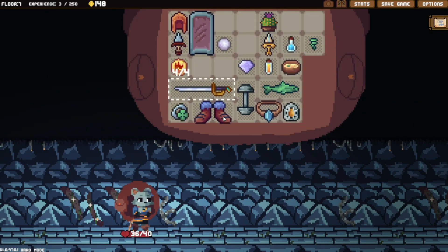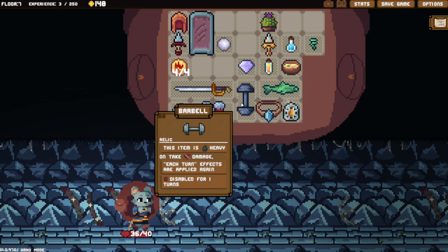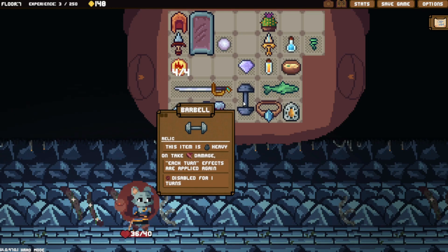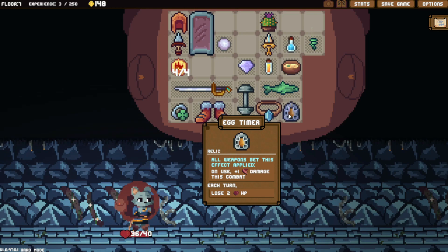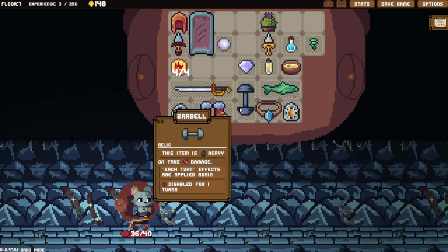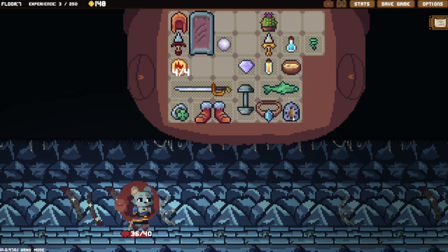We are trying out the own-take-damage build. I started with the Barbell Relic — on take damage, each turn effect I applied gets triggered again, but it disables for one turn. Combined with the Egg Timer, each turn I lose 2 HP, but because of this, we actually lose 4 HP each turn. It is kind of working, but at the same time it doesn't.